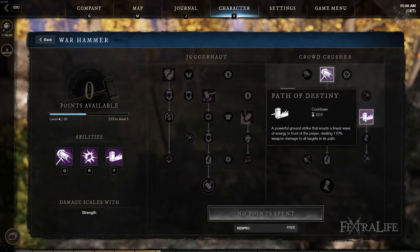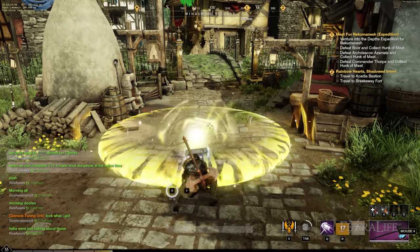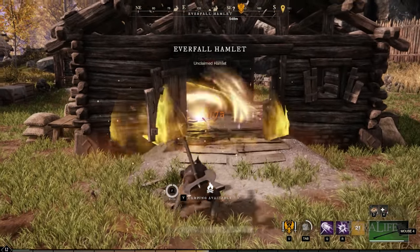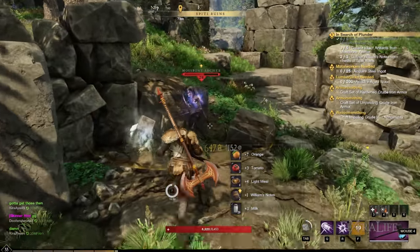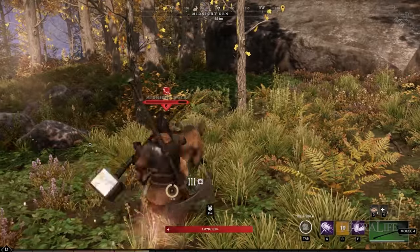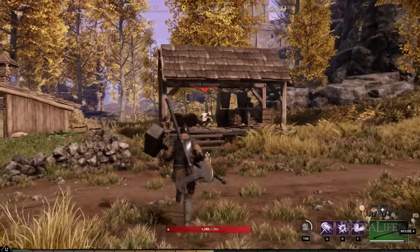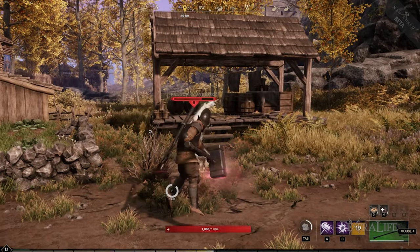Path of Destiny is an interesting ability — it's a hammer attack that does a small AoE periodically over a long distance in a line. What I really like about it is it adds some range to the hammer, allowing you to stagger targets from a range. In PvP, if you're standing off and can't quite charge in yet, it allows you to chip away at enemies and stagger and interrupt them. Or maybe there's an enemy running from you — it allows you to slow them up or finish them off if they're really low on health.